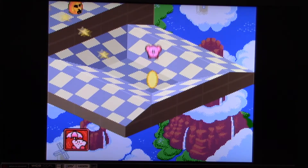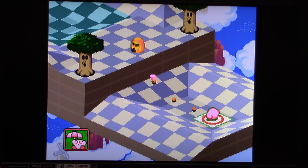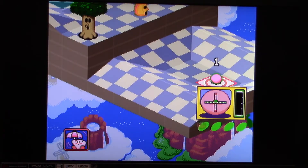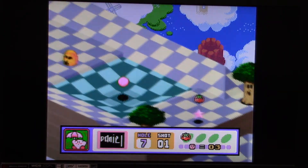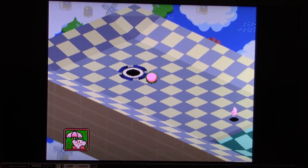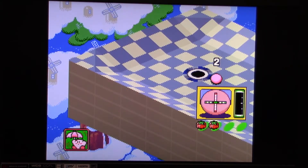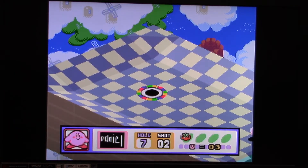Only a couple more holes to go. Let's go to hole number seven. We're going to do a chip shot here and apply some topspin this time. We can basically skip across the water, which is definitely very handy. That was very good — got it in the hole in two shots.